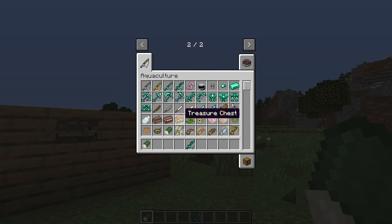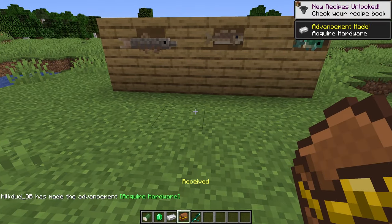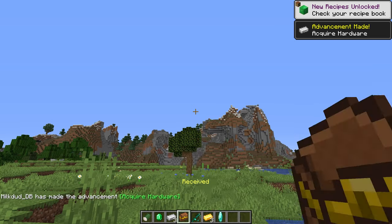Sushi is of course a great new food, and you can also find treasure chests while fishing which will get you emeralds, iron, gold, and diamonds. So it's definitely worth it to fish for these.